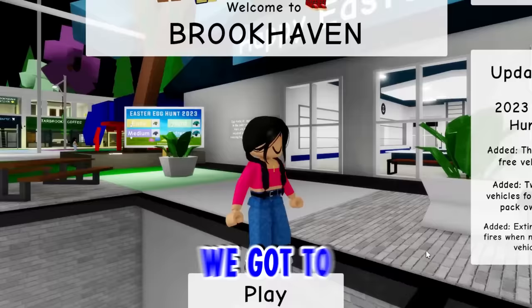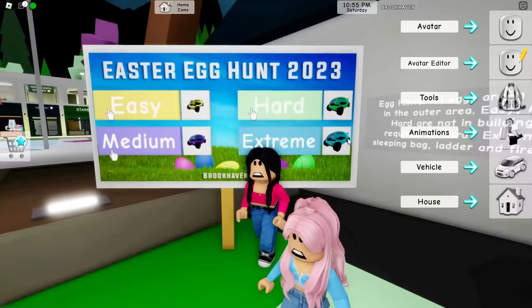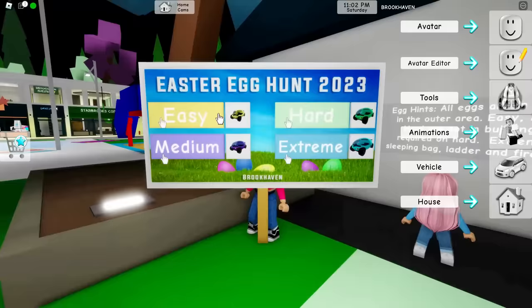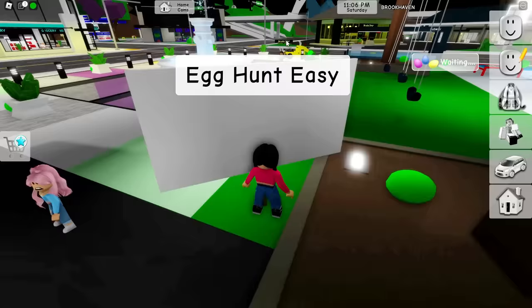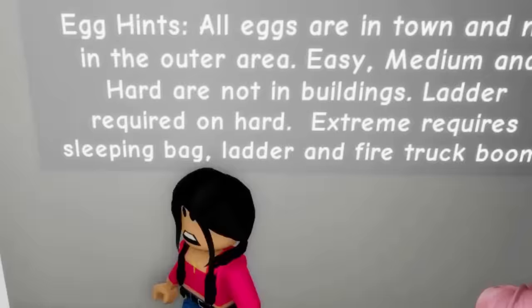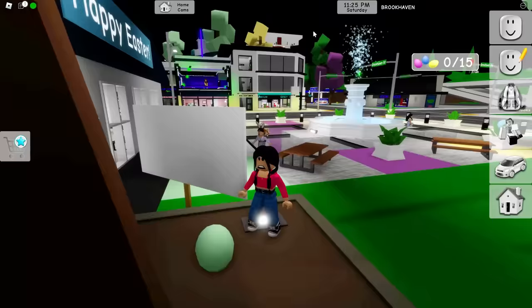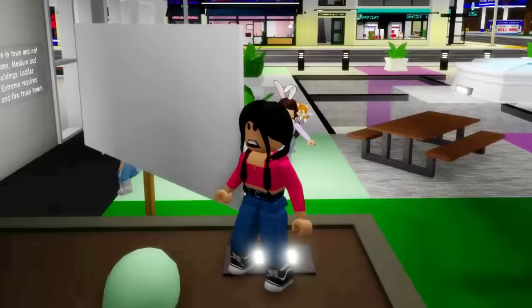Look over here, it says Happy Easter! Oh my gosh, Maya, Easter Egg Hunt 2023. There's easy, hard, medium, and extreme. Look at the extreme card right now - we need to get that. First, we gotta get the easy one. Okay, so it says egg hints right here: all eggs are in town and not in the outer area. Easy, medium, and hard are not in buildings. Ladders are required for hard, and extreme requires a sleeping bag, ladder, and a firetruck. No way, Maya, that's way too hard, guys.